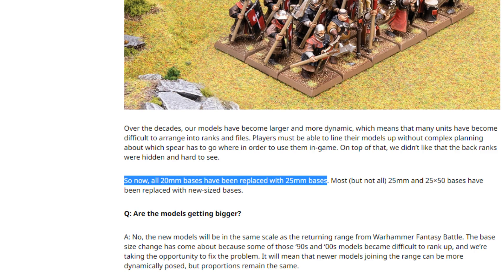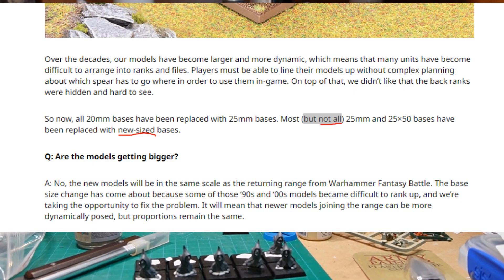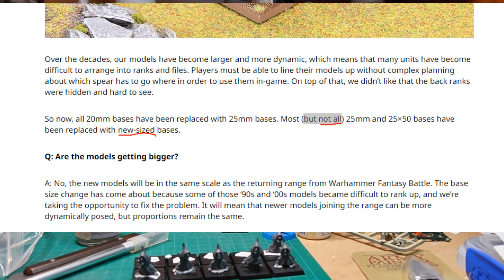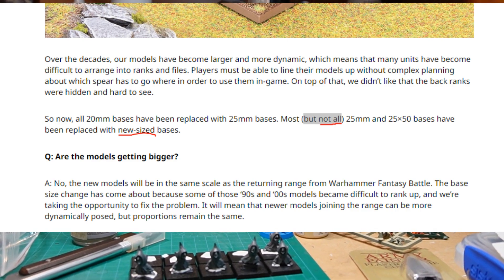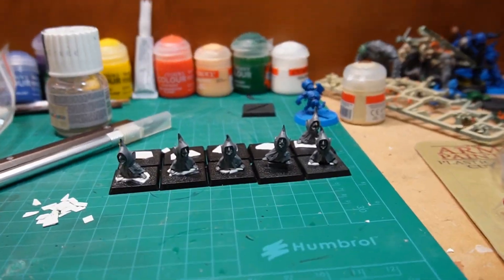This little section here is the bit where Games Workshop confirmed that they're getting rid of all 20mm bases for the whole of Warhammer the Old World. It's just that some of the 25mm bases are going to be moving up to 30s or 32s — we don't know for sure — and some of the 25s are not going to change at all. So 25mm is definitely going to be the smallest size of bases in Warhammer the Old World, and that means I can build these Night Goblins.